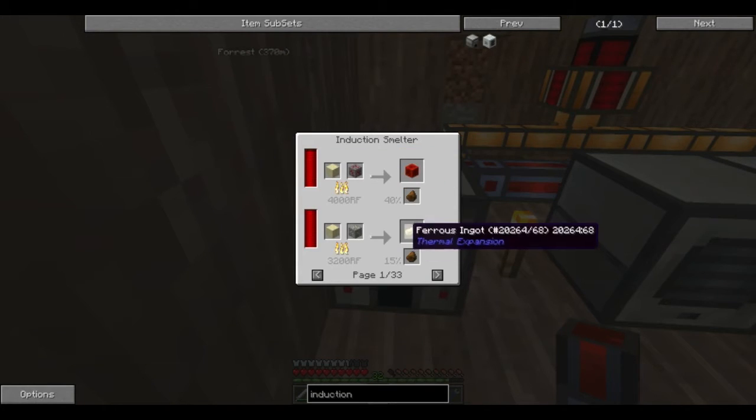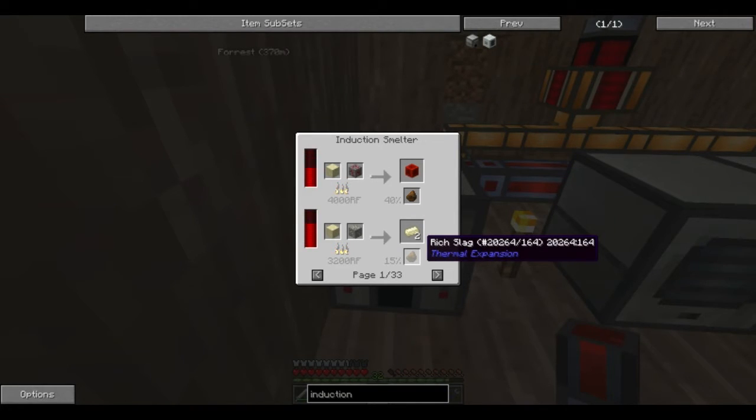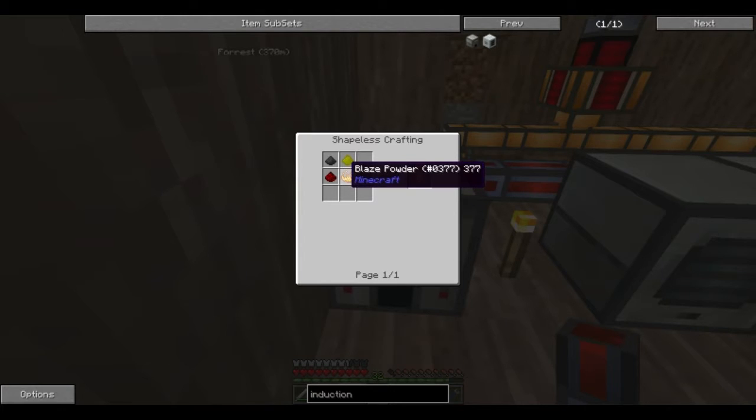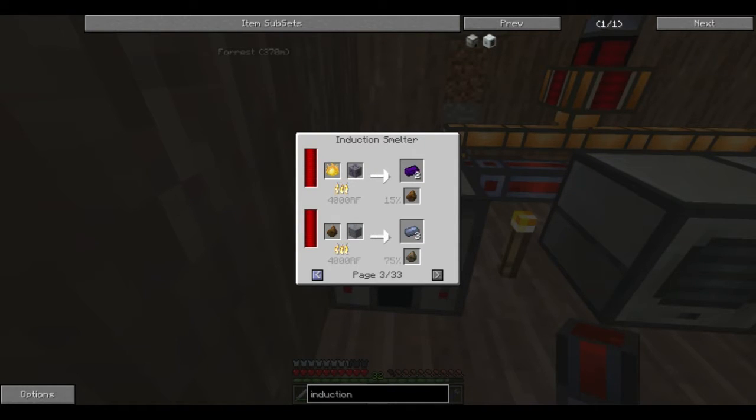So the induction smelter — if you take a look, it cooks things like ores, but it needs a catalyst. To cook something normally you can use sand. But as well as using sand, you can also use rich slag, which will triple the output. And just using this machine on its own doubles your output and gives you a 15% chance of getting rich slag. You can use pyrotheum dust — which is sulfur, coal dust, redstone, blaze powder — to get a 15% chance of getting rich slag. Sand gives you a 10% chance. From this direction: 40% chance from redstone ore and it gives you an entire redstone block. 15% chance on ferrous — I guess that's because ferrous is rarer. When cooking dusts back into ingots it's a 25% chance of slag, which can be used to make clay.